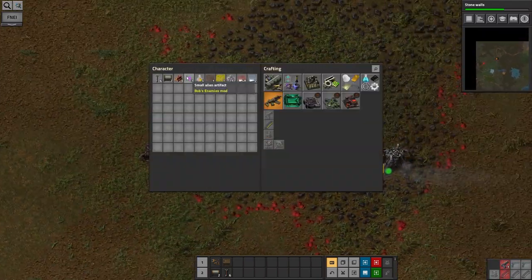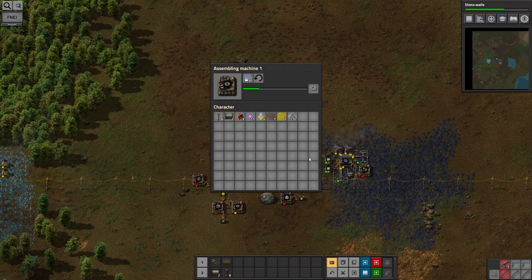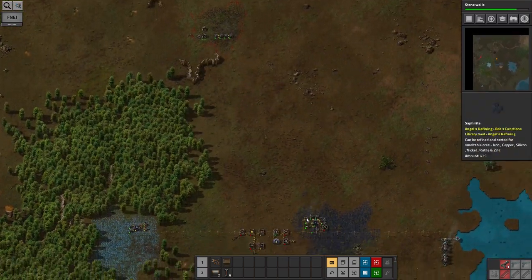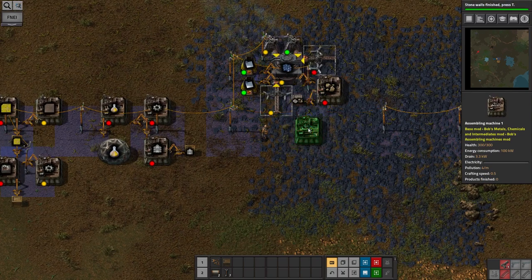The turrets are coming under attack but I put some ammunition in them so they're defending quite nicely. Two turrets is probably going to be enough for a good while as long as I can keep them stocked up, but ammunition is another drain on resources so quite a lot of iron is probably going to end up going into ammunition for these. For now those two are coping perfectly well.